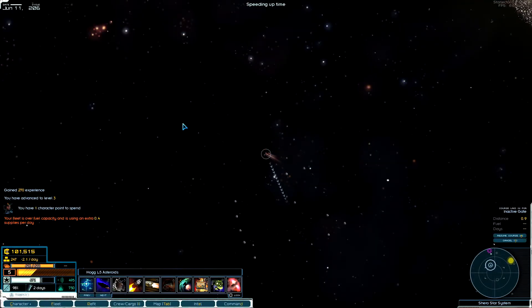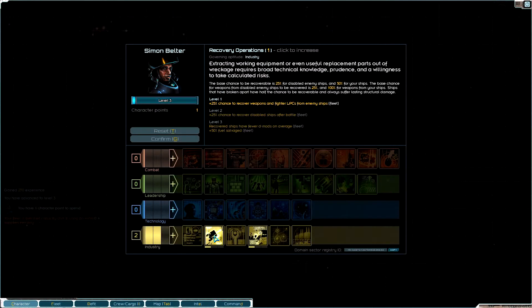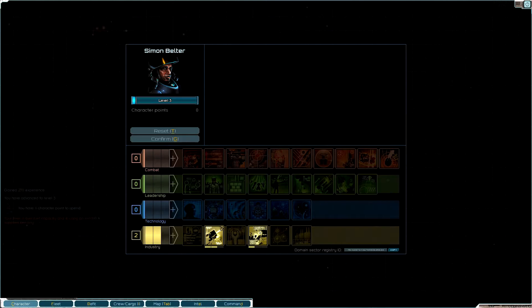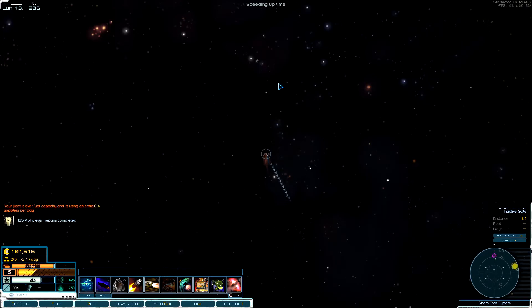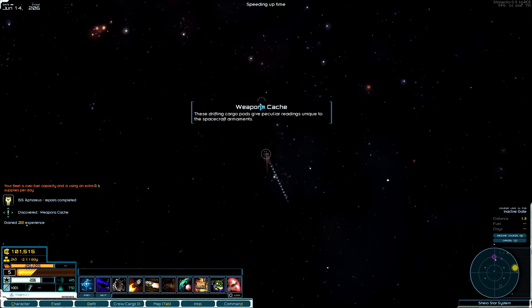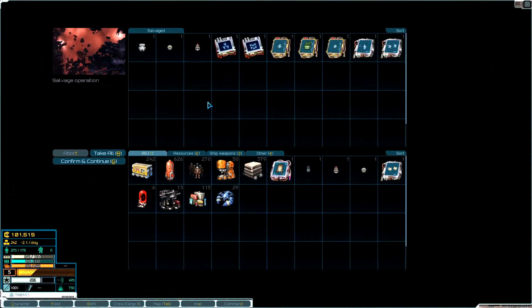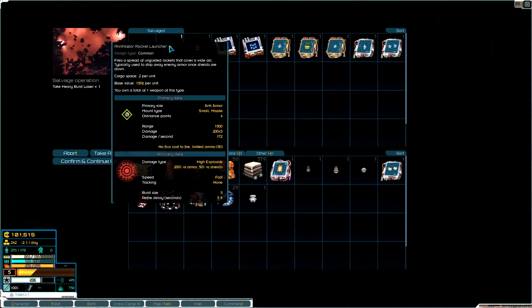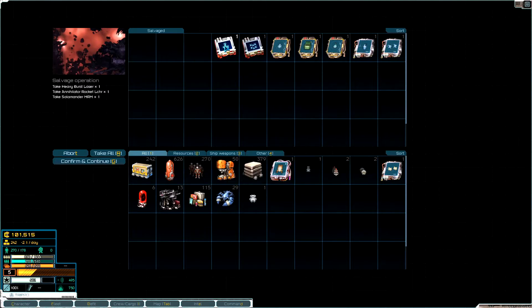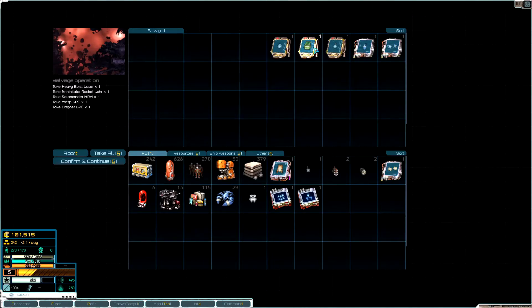I'm over my fuel limit. I leveled up again — I'm going to take that level so that when I recover ships I get more from them. What is this — a weapons cache! Oh my god — a heavy burst laser, a rocket launcher, Salamander missiles, I got some fighter wings, both high tech! And lots and lots of blueprints, which is awesome for whenever I get a colony later.